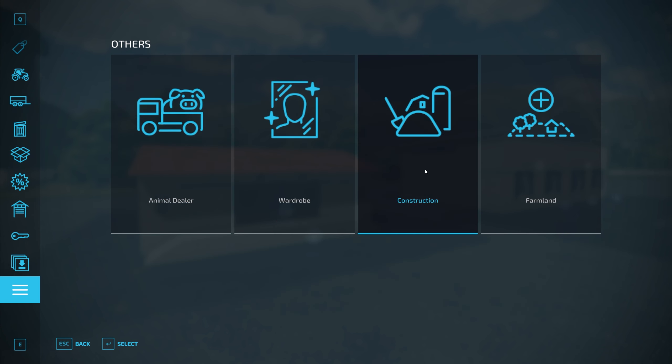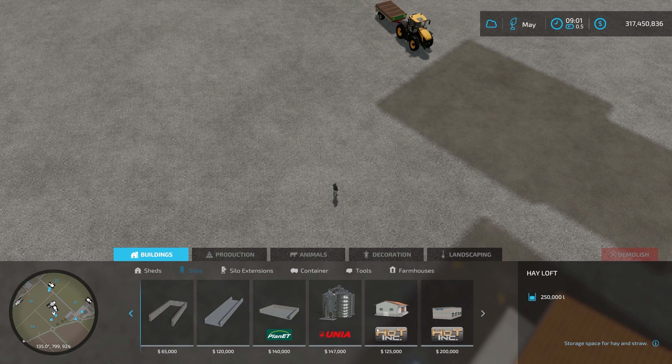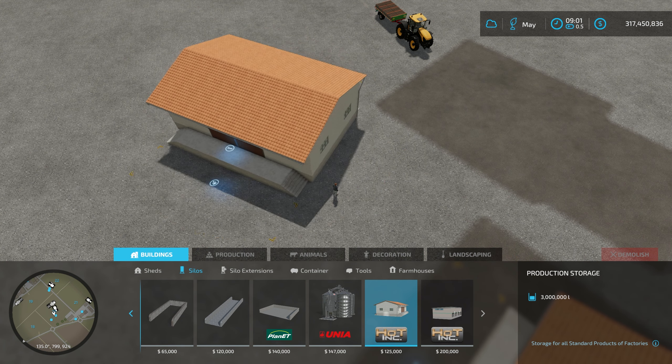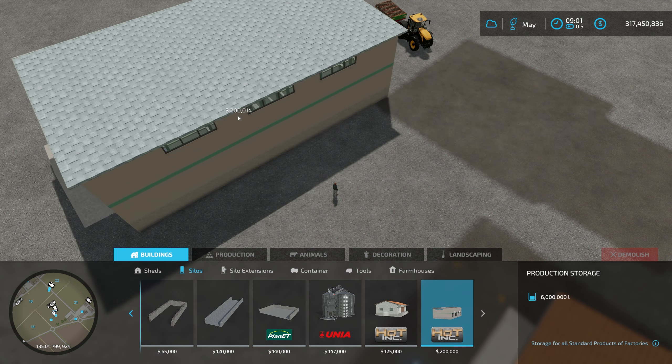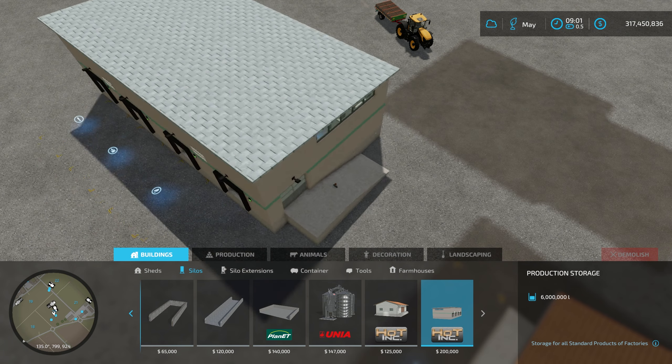These are under Construction and they're under Silos in the store. If we go to Silos we've got the two here — we have Hot Inc. So we have the Production Store at 3 million. It's fully rotatable; it doesn't lock into any grid size or rotation. The larger unit has everything at one front-end side with a side access, but it's not really accessible.